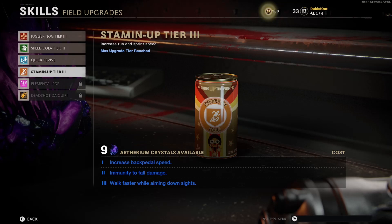The third one that you're gonna get — so after you spend one crystal on the first and two on the second, you're gonna spend three for the third — it's gonna be walk faster while aiming down sights, another very self-explanatory one. We're gonna be going on and checking out all three of these perks for you guys, showing them all to you in action for the fully upgraded tier 3 Stamina Up.